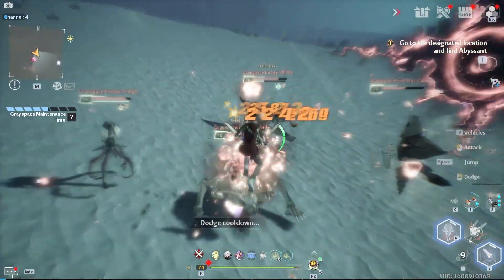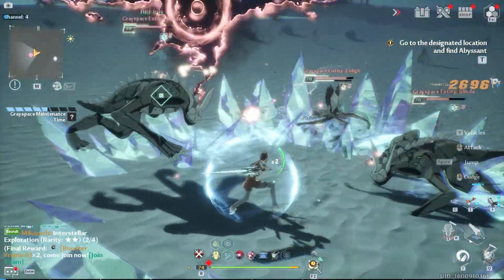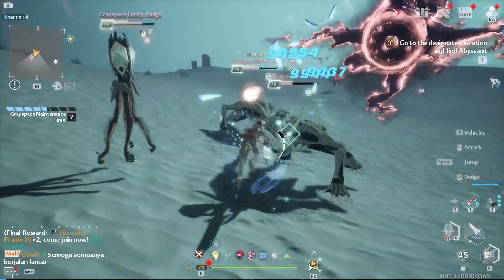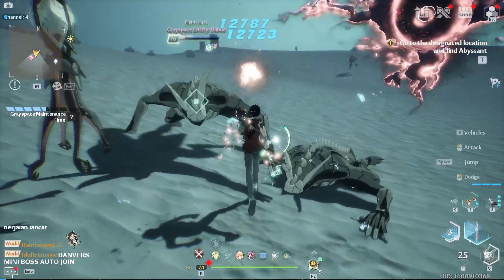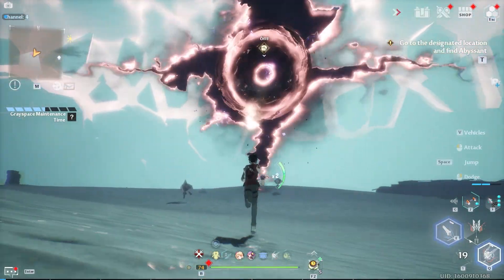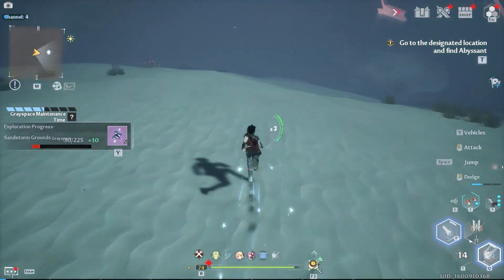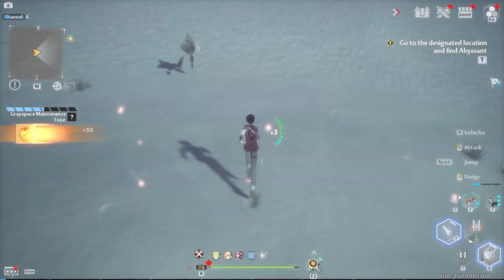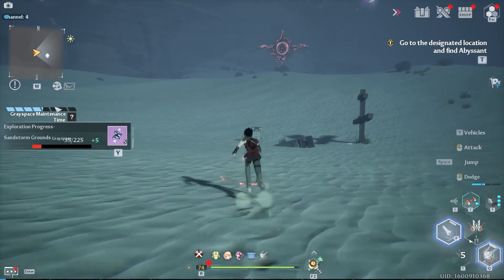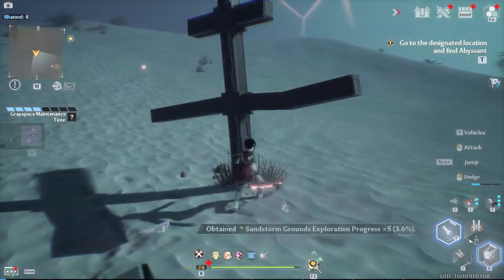I found a Spatial Rift and some enemies here to show you what to expect after killing them. Some of the monsters have debuffs and other skills, so it's really interesting but will really consume your time. As you can see, I've already consumed half of my time here in Greyspace. Next time I'll either just collect the crystal dust without attacking any Spatial Rift, or just do the Spatial Rift and attack those monsters.